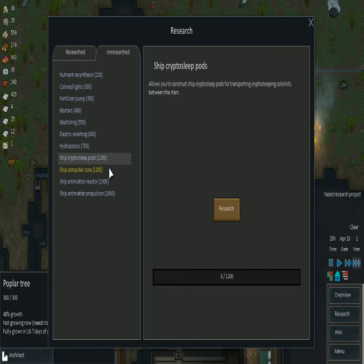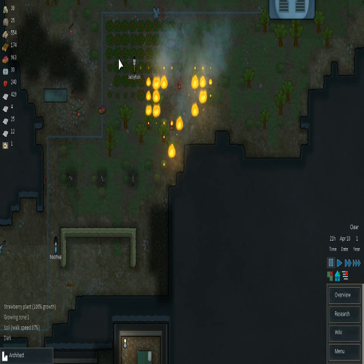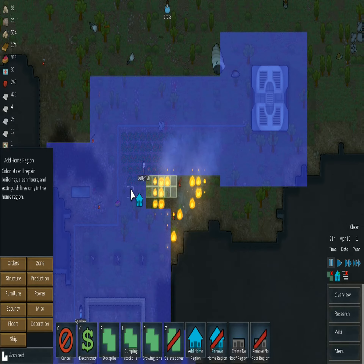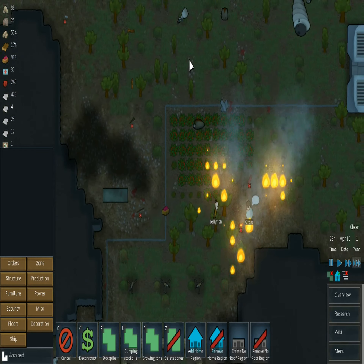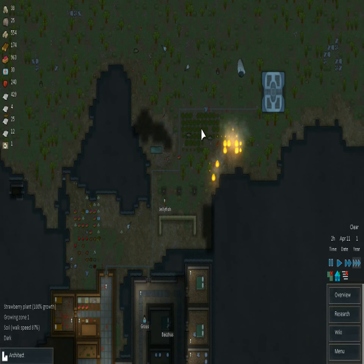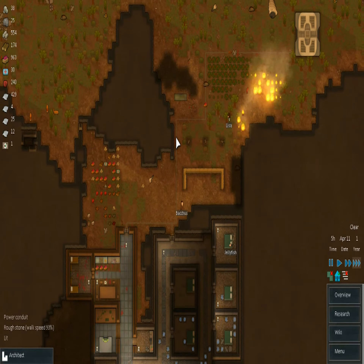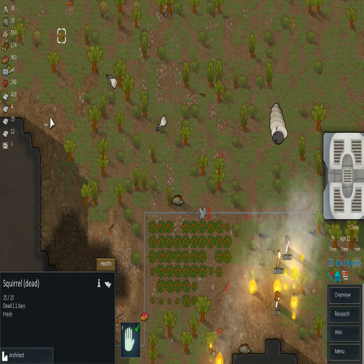Now we can start researching other ship parts. Might as well go for the most lengthy one first to get your colonist's research skill up. This fire over here is reminding me — the game has home regions, and it does not yet designate your farming fields as a home region. A home region is essentially where your colonists go to repair and fight fires. We got a bunch of nice roasted boom rat from the battle — go ahead and chop that up.